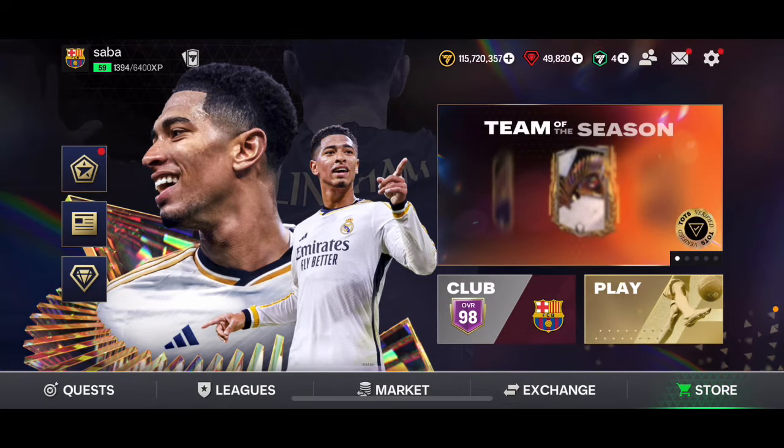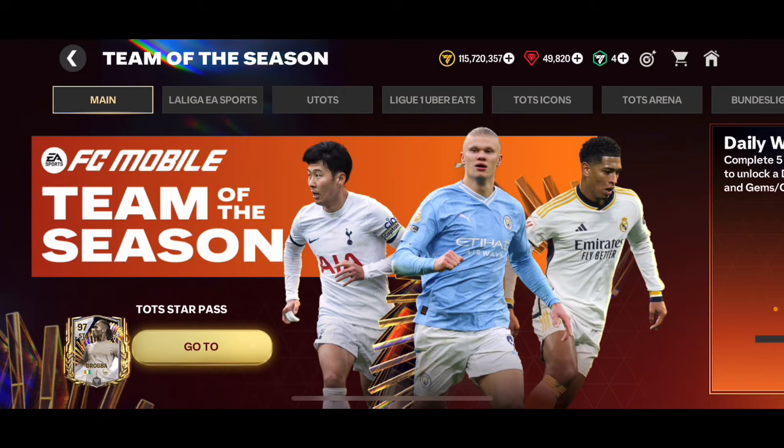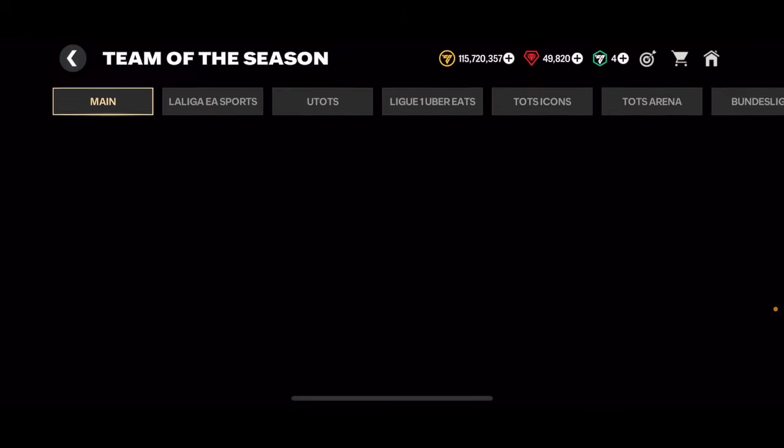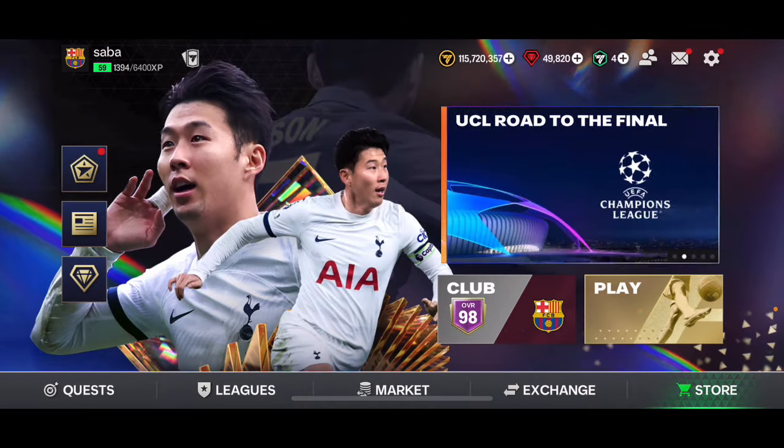Ultimate Team of the Season is coming very soon in FC Mobile, and a lot of you probably want to get as many gems as possible to open as many packs as possible during the event - to get as many Ultimate Team of the Season players as possible and either sell them or save them for your club.